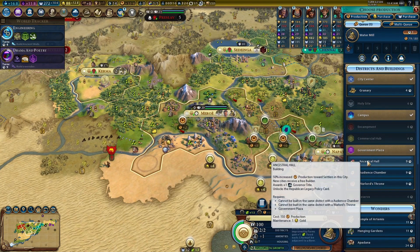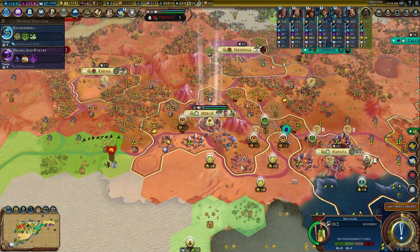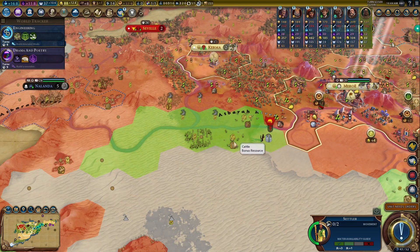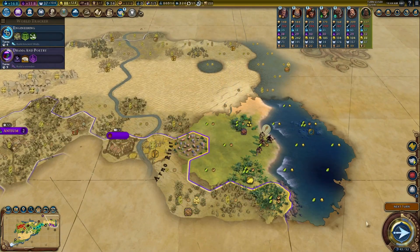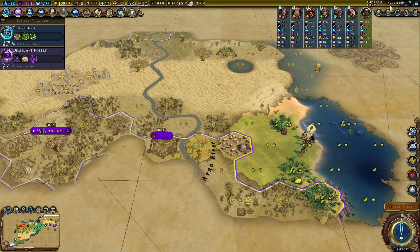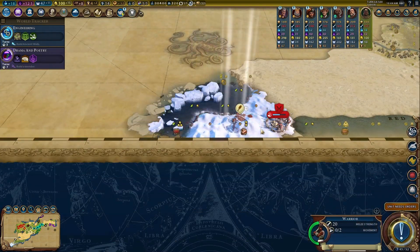You need to get the Ancestral Hall next, and I'll buy my settler. You should settle somewhere on this side — I think directly on this cattle tile is perfect. Spain is happy with us. Buenos Aires is our ally — we have one more charge. I'm going to put it in Preslav because we will send our trader out to Preslav.